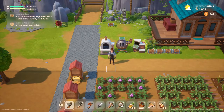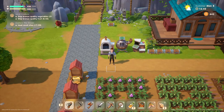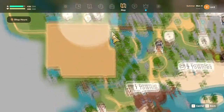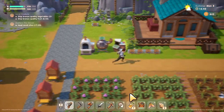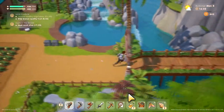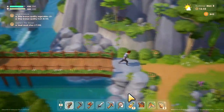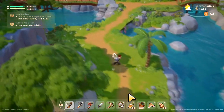Hello islanders, I'm going to show you where you can go diving. The diving pier is right here — this is where you do the diving. Keep in mind that it only unlocks after a couple of days; I think six or seven days on the island. So if you can't do it yet, just keep playing and eventually it will unlock.